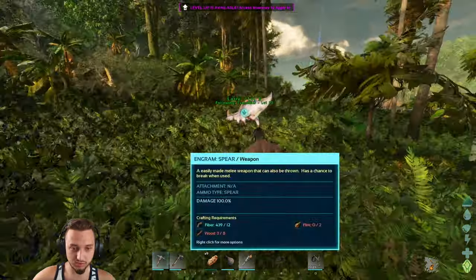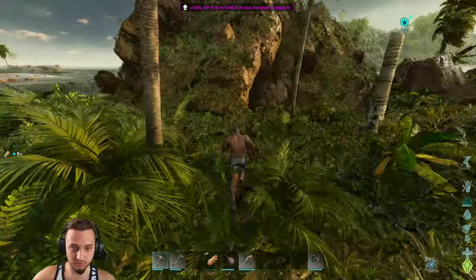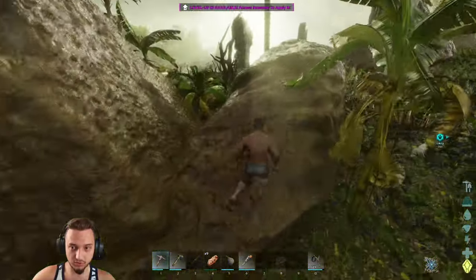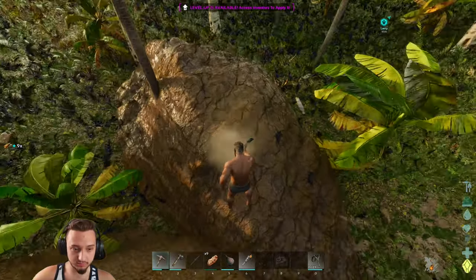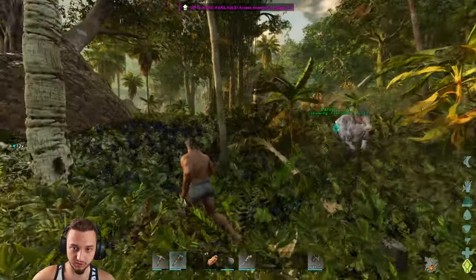He scared me a little bit, not gonna lie. You little bitch, come here. I need to make another spear — flint and wood. What's he eating over there? Grab some wood. I don't think we could break this. It's like a cave — maybe we'll have to go in there and build or something. That'd be cool. All right, we got flint. Now let's get some wood and we're going to take this bird out.